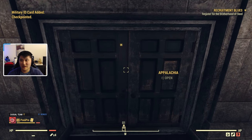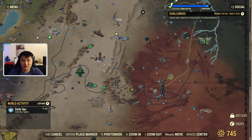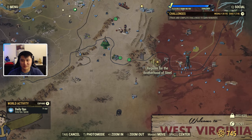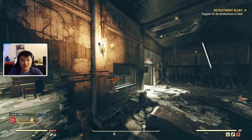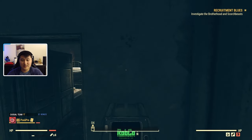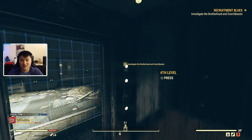Now that we have that part taken care of, we can just go ahead and register for the Brotherhood of Steel. So now we've gone to Abbey's Bunker, Camp Venture, Fort Defiance, Camp McClintock, and the Charleston Capitol building. Now we go back to Fort Defiance. Once you're back inside, head back up to the computer terminal on the top floor, hit register new personnel again, and this time it's actually going to let us through. We can scan our military ID card and the quest step has progressed. The next step is to investigate the Brotherhood and Scorched Beasts.